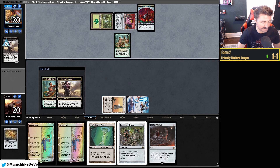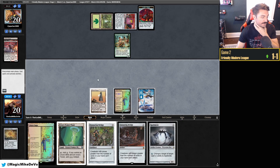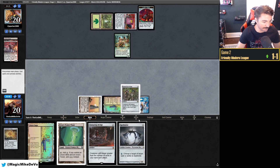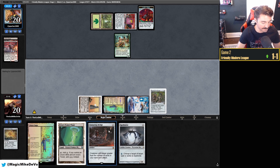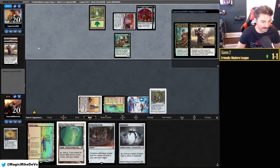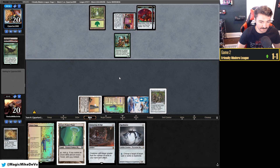Asmo into the yard, Finale into the yard. Did they find a land? They did. They played out Boseiju. That's an obvious card to worry about in a green deck. They already had a Finale — Spellskite is pretty dead now. Get him for one. We also should have been playing this earlier to get a Needle for Cookbook, which is the smart play. The One Ring.